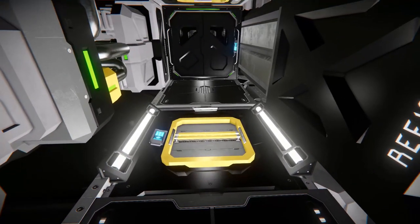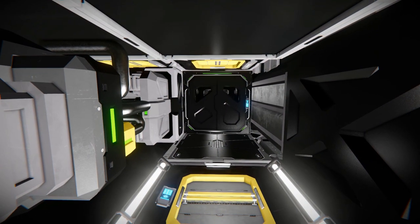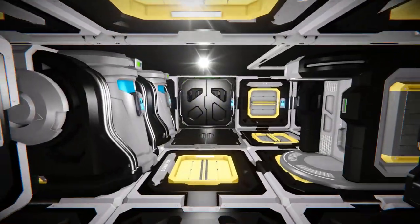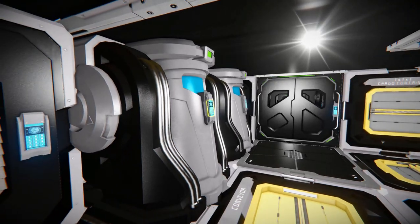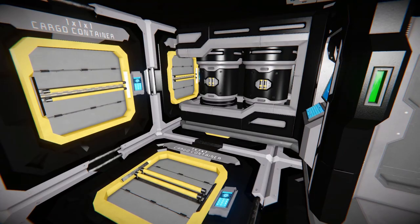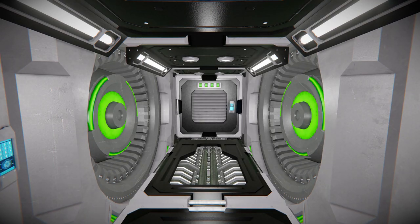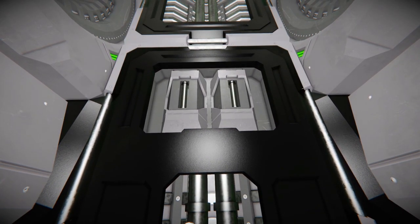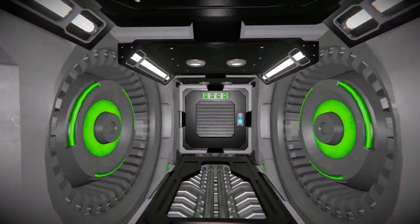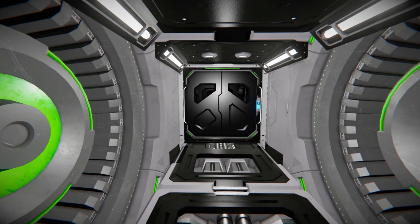Continuing on towards the back of the ship through another double door, we've got a medical bay, another armory locker, a few cryopods for a quick recharge, and some access panels in the floor for cargo containers. Opening up the next door — another double door — takes us to the very back of the ship. We've got manual access to our jump drives, another O2H2 generator going on the floors, a couple of batteries right above us, our air vent, and the control panel for the jump drives, which we'll test a bit later.